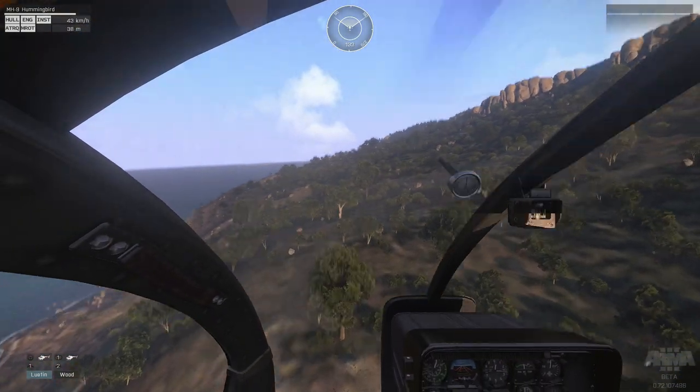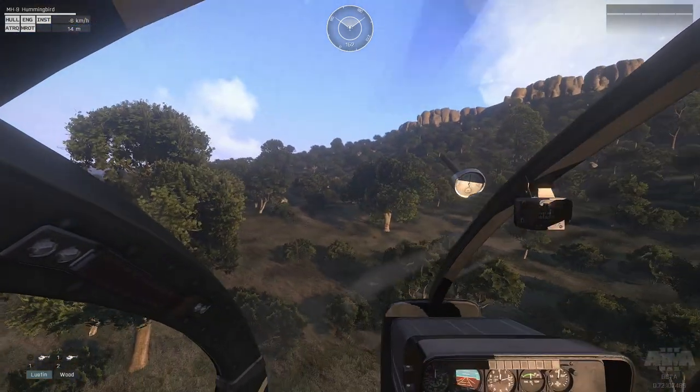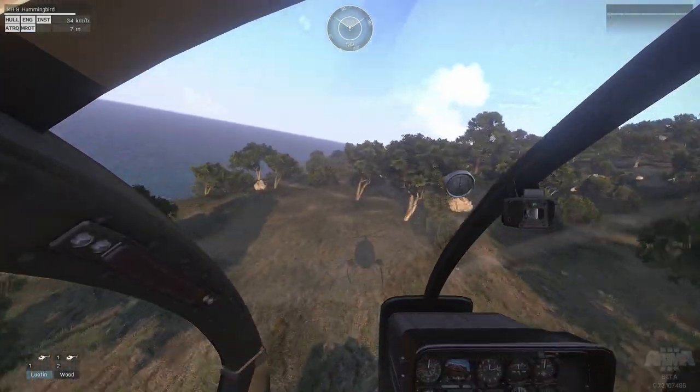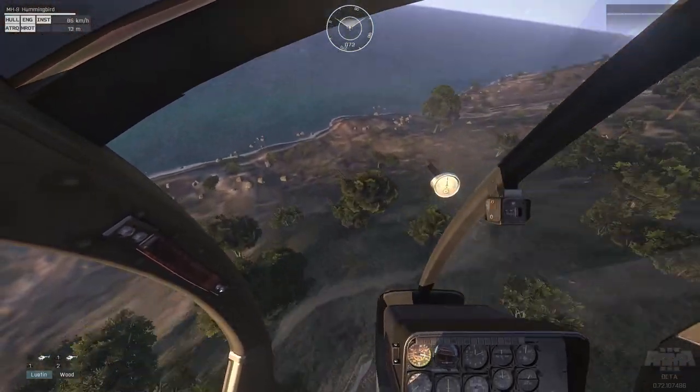The ground at distance can often seem very undetailed, but when you actually get down on the ground you see that everything looks a lot more detailed and it just feels much more real.